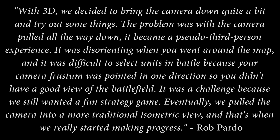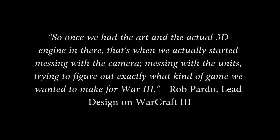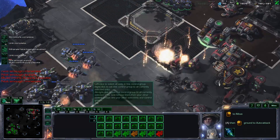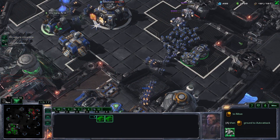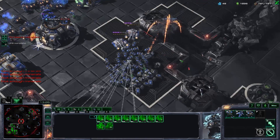The team experimented with different perspectives before returning to the isometric approach that would ship with Warcraft 3. Here's Rob Pardot describing the process: 'With 3D, we decided to bring the camera down quite a bit and try out some things. The problem was, with the camera pulled all the way down, it became a pseudo third-person experience. It was disorienting when you went around the map, and it was difficult to select units in battle because your camera frustum was pointed in one direction so you didn't have a good view of the battlefield. It was a challenge because we still wanted a fun strategy game. Eventually, we pulled the camera into a more traditional isometric view, and that's when we really started making progress.' The decision to build a 3D engine was made first, and an isometric camera was adopted only when the team realized that was the only workable way to build an effective strategy game. I'd be really interested to know whether the developers would have gone 3D anyway had they known the gameplay would end up logically two-dimensional. I suppose you could argue that the mere existence of StarCraft II provides an answer to that question, given that they repeated the same design decisions.